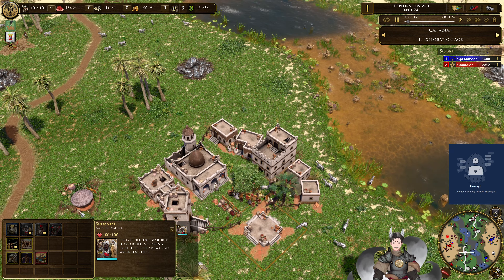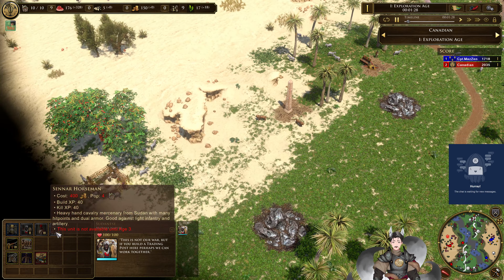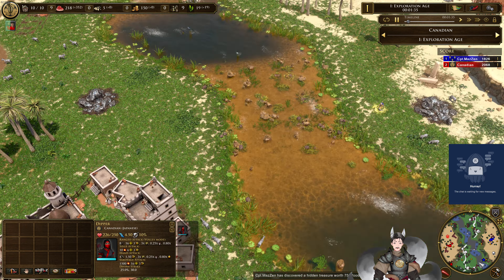The other natives on the map for short are the Sudanese, which can give you some Dervish, as well as some Askari Mercenaries and Sennar Horsemen. Sennar Horsemen are like a super heavy cavalry unit — they have like a thousand health, if I remember correctly.